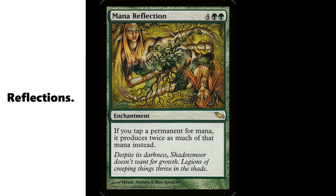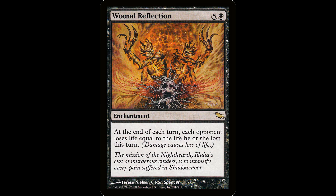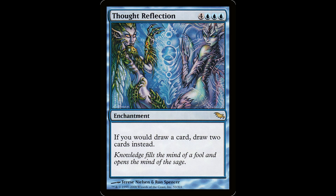These were the sets that initially gave us the reflection cycle, with Mana Reflection being the priciest, doubling the mana you produce when you tap a permanent — any permanent. It features some Paris Hilton looking elves on the art. Then you got Wound Reflection, another excellent card I've used in slug decks. It got a bit pricey since its reprinting in Double Masters. But look at these two guys giving each other hernias as represented by this unhappy knot face in the pelvic region. The other three of these have their places in certain decks but are bulk price cards.